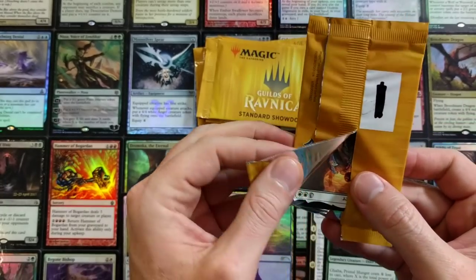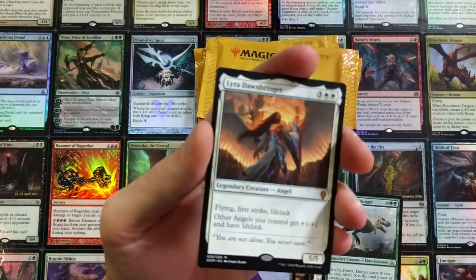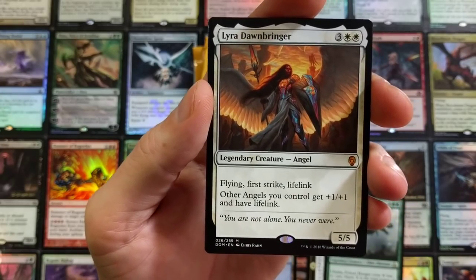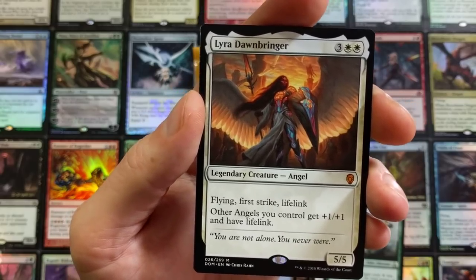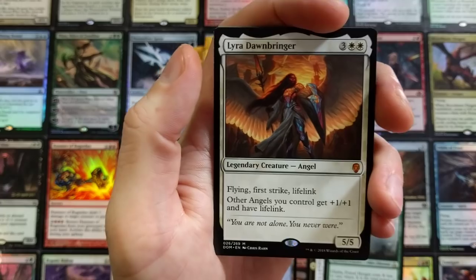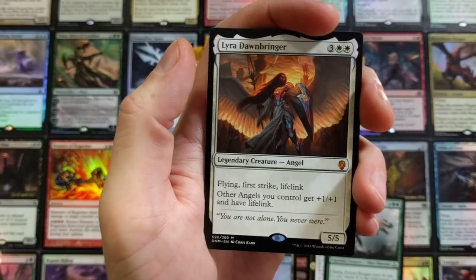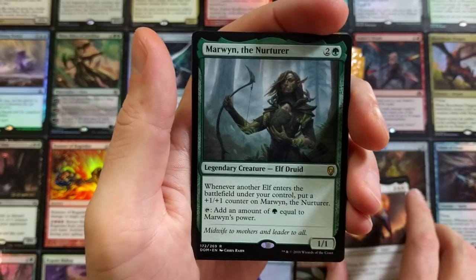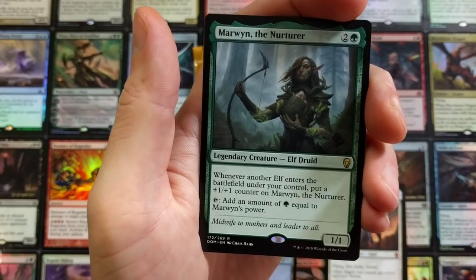Is it worth it to spend 15 bucks? These things are so good. The Dawn Bringer — flying, first strike, lifelink. The Boros deck is number one right now, but there's also a control build that's strong. Make sure you check out the mythic edition box we opened — a mythic edition booster box, pretty ridiculous. The rares had so many duplicates, it was crazy.